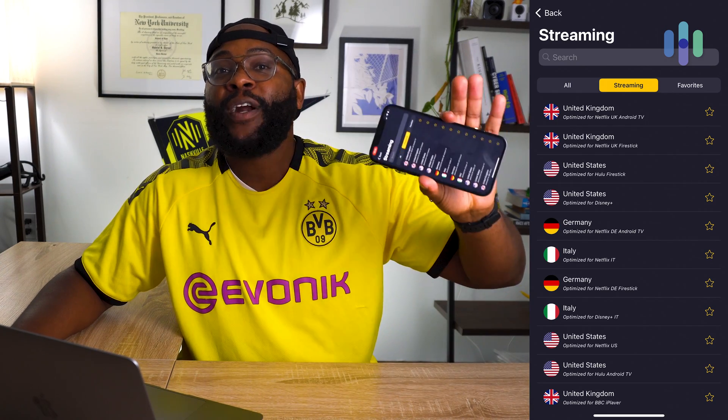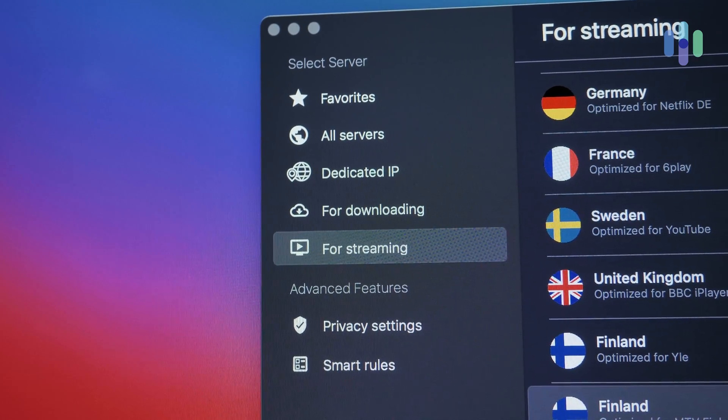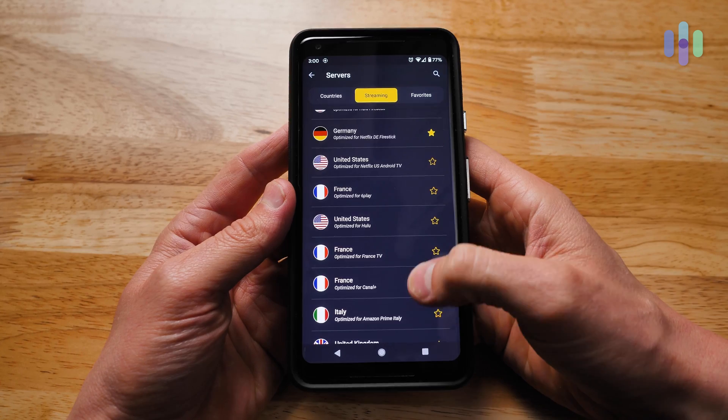That's our look at the CyberGhost mobile application. For my final thoughts: I like that it allows me to pick servers based not simply on location but on what I'm fixing to do — if I'm torrenting, I can pick a server for that; if I want a streaming service, that option is there. You can also set protection on unfamiliar Wi-Fi networks and set up exceptions, which is basically their idea of split tunneling. While it was recently bought by a company within those surveillance alliances, which makes us a little wary, I still think it's a really solid and safe VPN option.